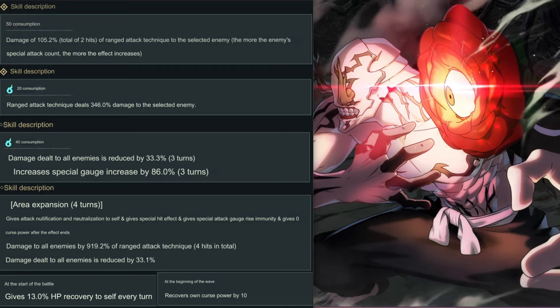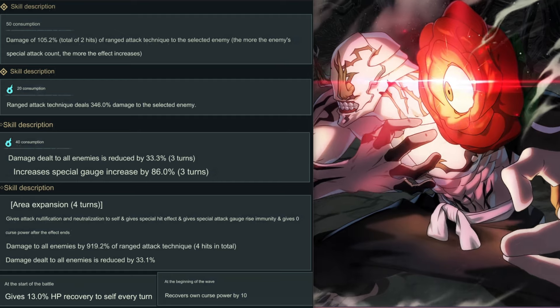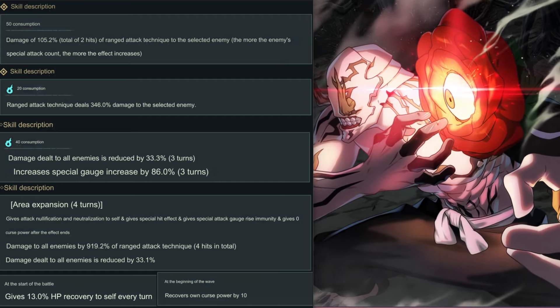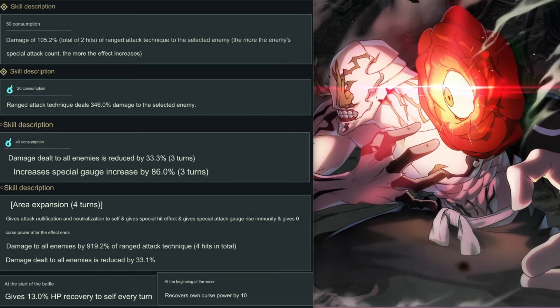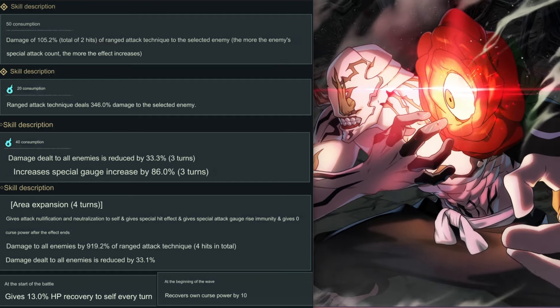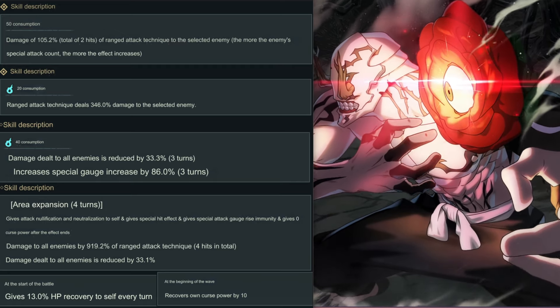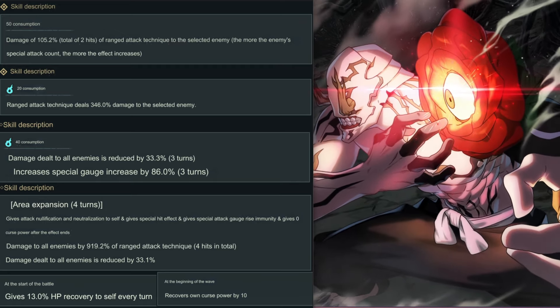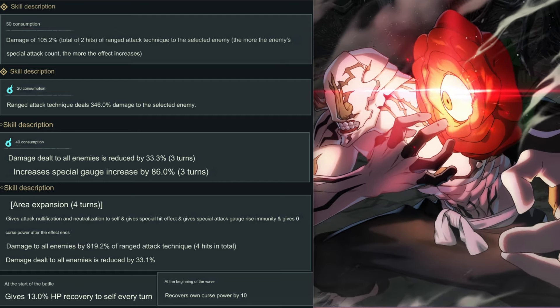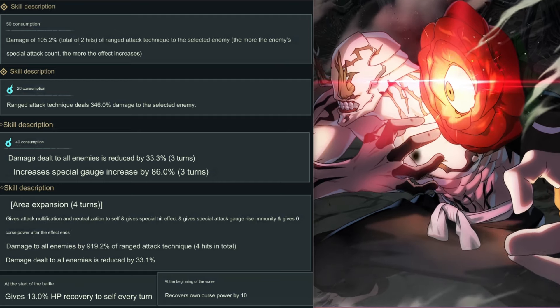Skill 3 costs 40 curse energy — and remember this is all maxed skill, so you won't start off with these numbers. This skill does AOE and reduces damage dealt to all enemies by 33.3% for three turns. That is crazy.